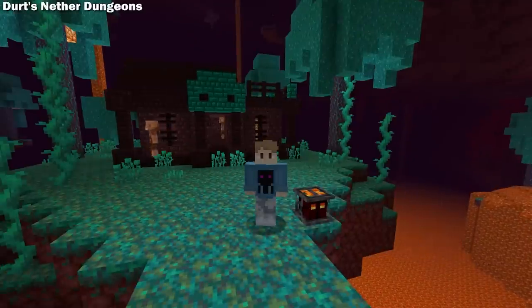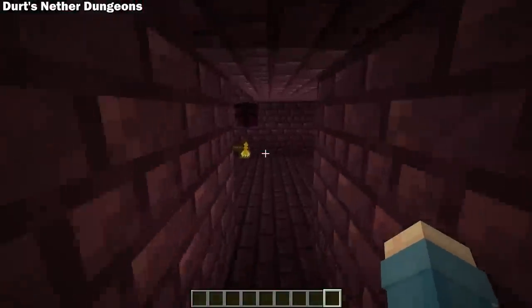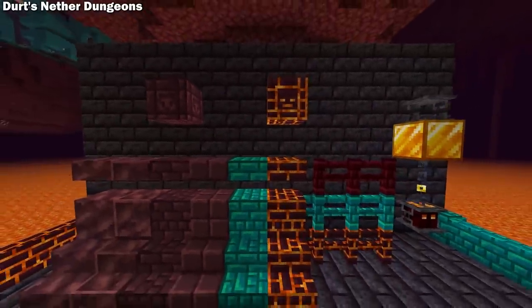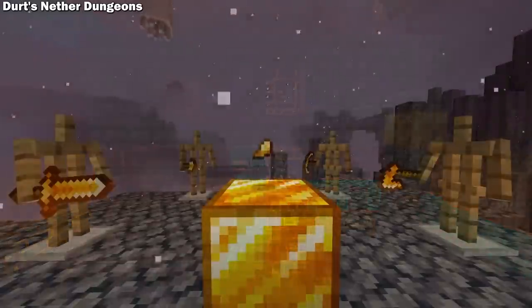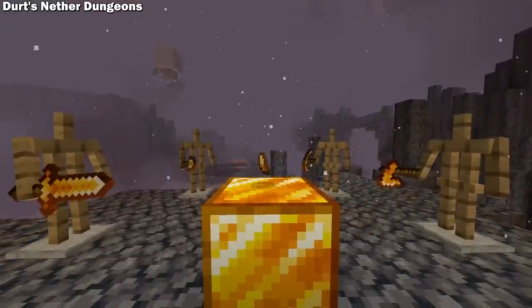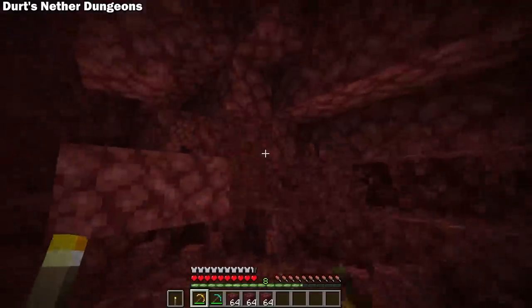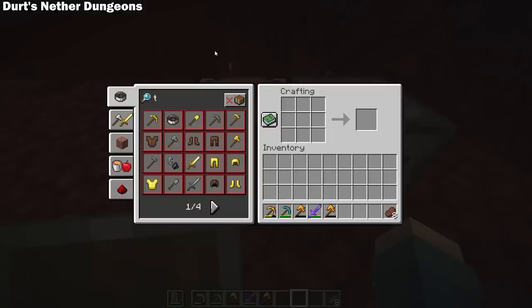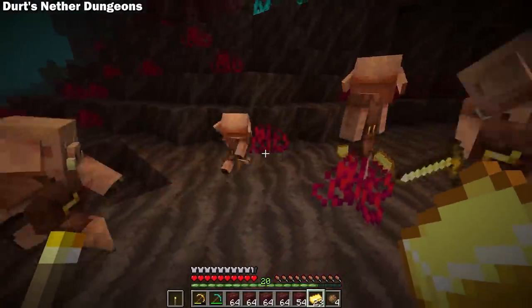If you want to spice up your nether without giving it a total overhaul, Dirt's Nether Dungeons might be the mod for you. Along with the new structures and all the beautiful new blocks, this mod also adds a few more interesting features. Starting with the new metal, tempered gold. Tools made with this match the speed of gold with the durability of diamond, making this a pretty amazing pickaxe. If you want to make one, you're going to have to do some exploring though, because this metal can only be made by piglins and they're not willing to trade it.